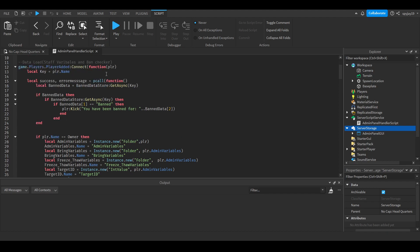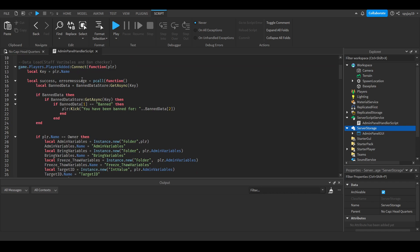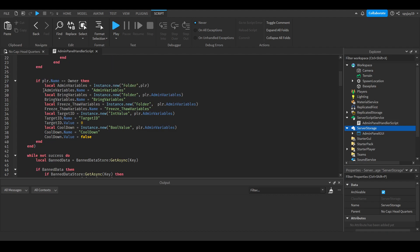When a player joins, using a pcall, the first thing we check is whether they're banned. We check if they have any banned data in the DataStore, and if that data's first value equals 'banned', then we kick them with the message 'You have been banned for: ' followed by the second piece of banned data, which stores the ban reason. The pcall ensures it runs until it works correctly.